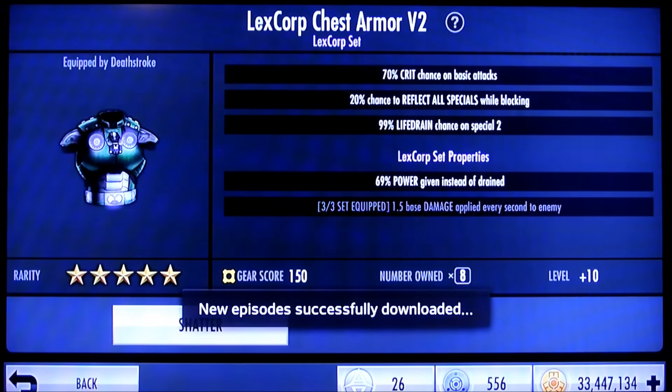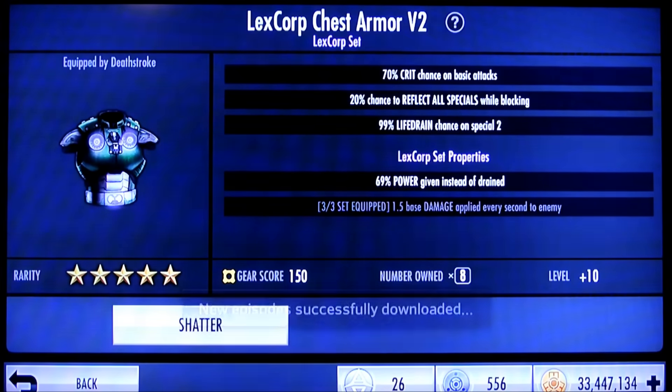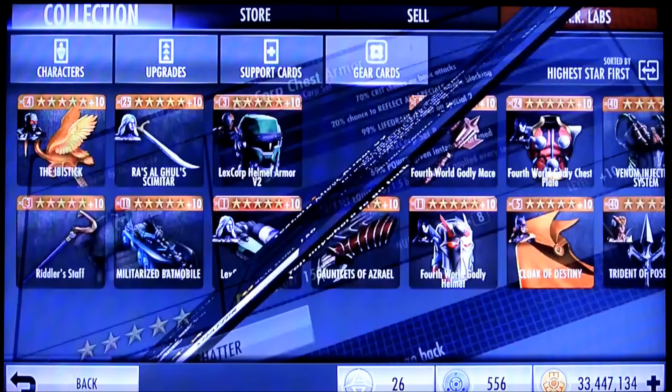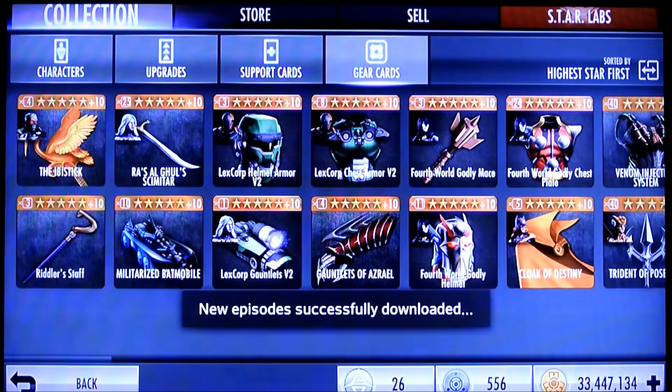Some life drain. And as far as the crit chance on basic attacks, it treats it as a 70% chance, and then if you have it maxed out, it treats it as a separate kind of check — yeah, as an extra 50% chance. So what's the chance on that to roll a crit? That's pretty high. On basic attacks, that's really high.